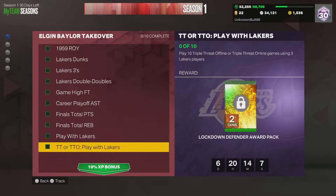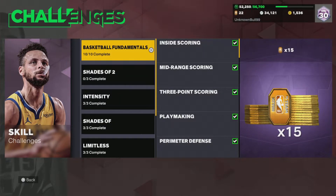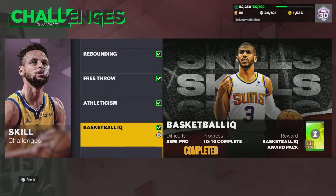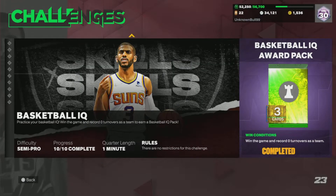Some of these challenges might look crazy, but I'm about to let y'all in on a little secret on how to get them done easily. First things first, head over to the skill challenges, go to Basketball Fundamentals, and scroll all the way to the bottom. There's a one-minute game mode there — let me hop into it to show y'all what I'm talking about.